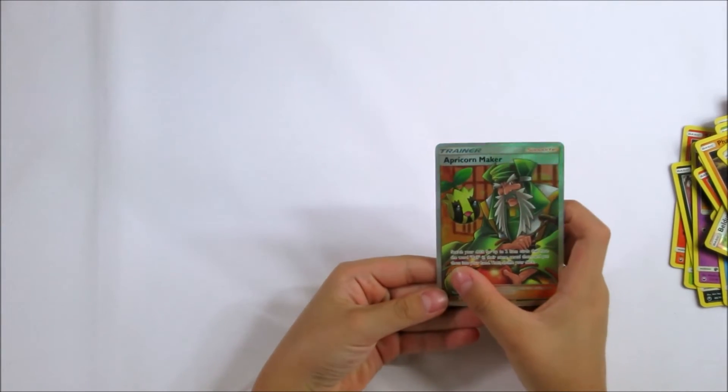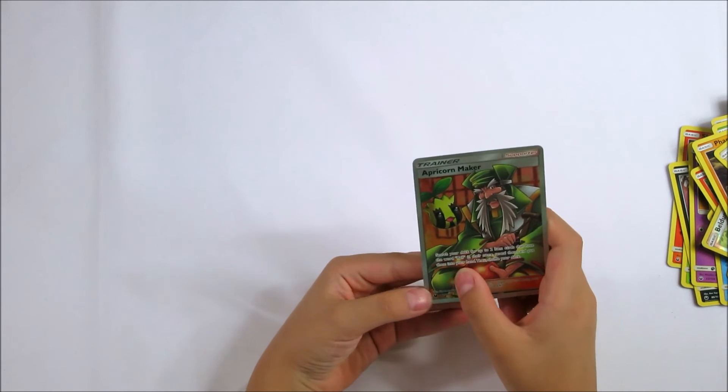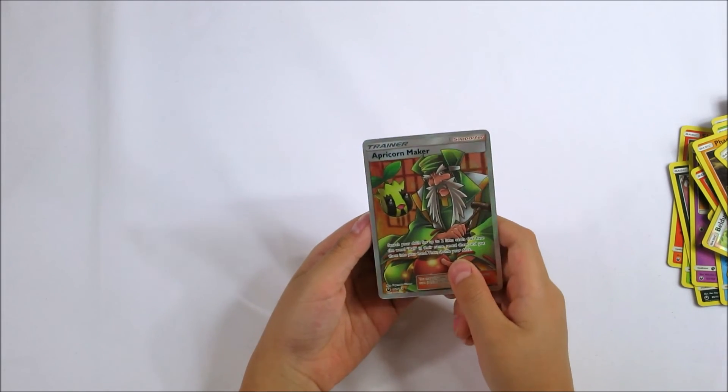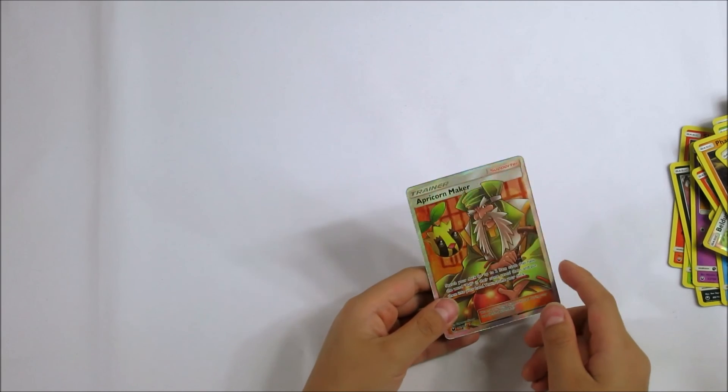Our best card is the online maker. So search in the deck 2 item cards that you have, the ball, name, reveal them, and put them into your hand, then shuffle your deck. If you like the video, then subscribe to it.